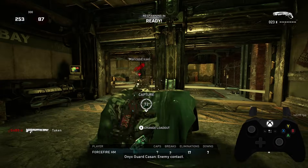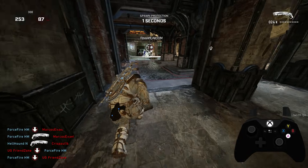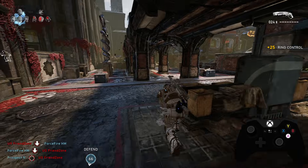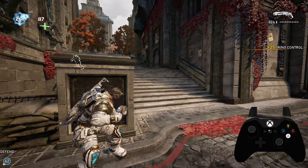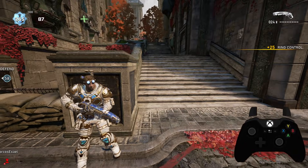That guy has killed me the same way two times now this game — just kind of running in a straight line. Whenever somebody's doing that to you, you just need to hold your shot and you'll kill him. So next time I see him I'm going to be holding my shot.